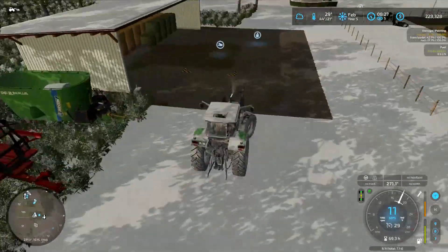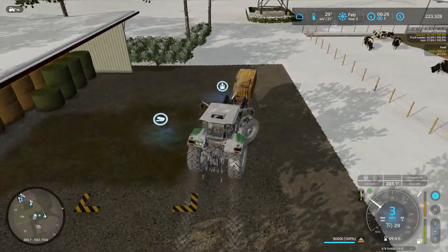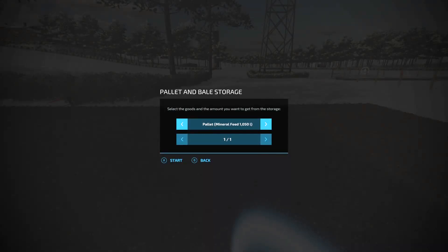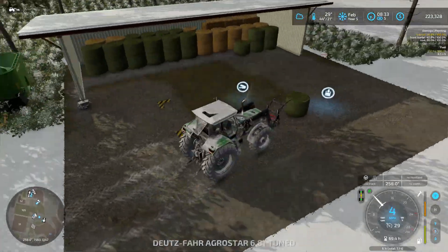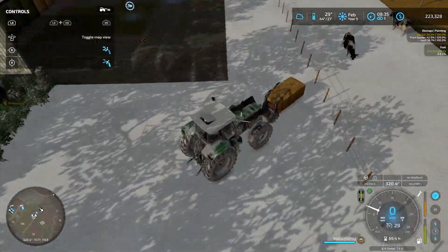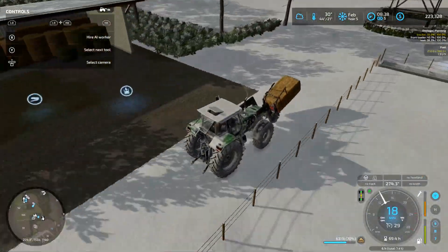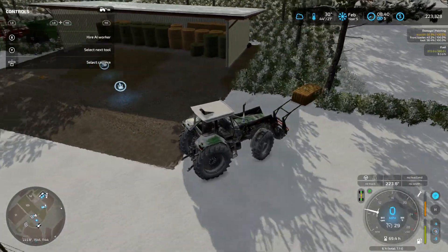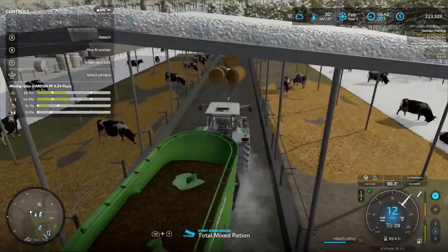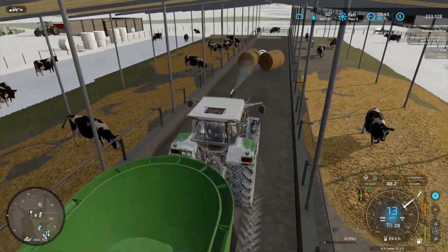I woke up hoping the snow would be gone but it's not, so we're limited on what we can do. Right here we're starting to make some TMR to give the cows more food. As I was doing this I thought, yeah, I really need to make a TMR maker. That's Achilles the German Shepherd. I want to get the cows fed and then build a TMR maker to make things a little quicker.